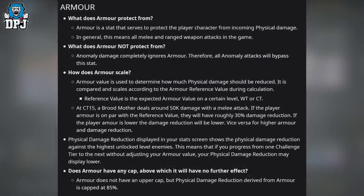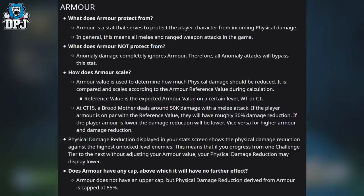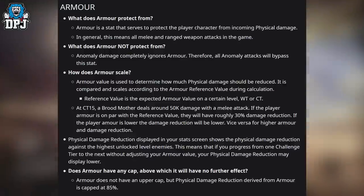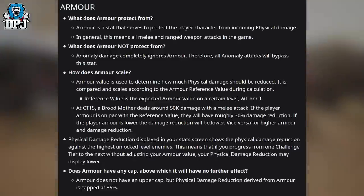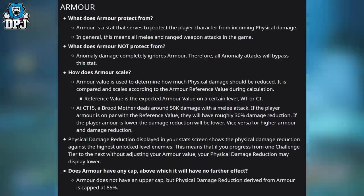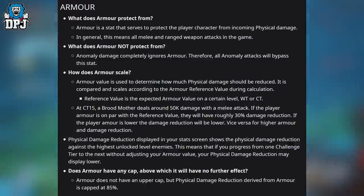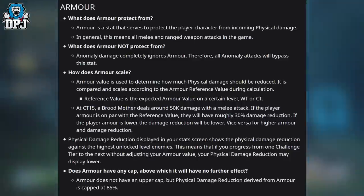Moving on to armor. What does armor protect from? Armor is a stat that protects the player character from incoming physical damage — generally all melee and ranged weapon attacks in the game. Anomaly damage completely ignores armor, so all anomaly attacks bypass this stat. Armor value determines how much physical damage is reduced, compared against a reference value for the current level, world tier, or challenge tier. At challenge tier 15, a broodmother deals around 50k melee damage; if your armor matches the reference value, you get roughly 30% damage reduction.